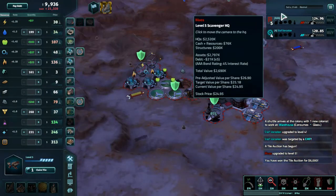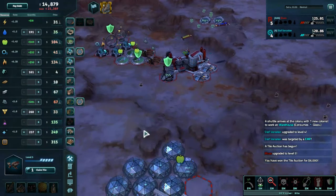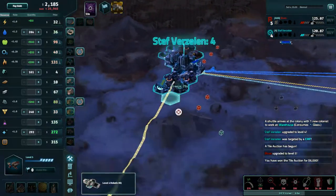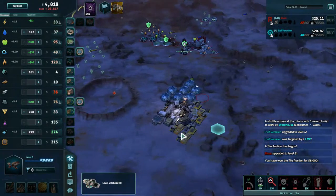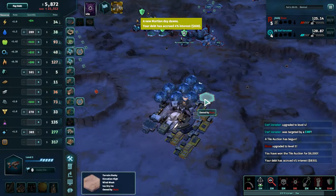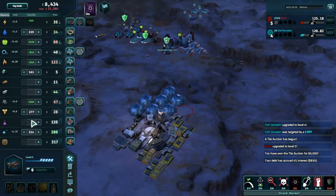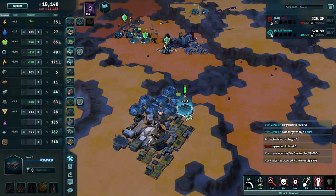I don't know what I'm really going for with this — let's pick up nanotech. Very simple. It can help us long-term or short-term. I'm continuing to just sit on glass because the colony is doing good work pumping that up. Can I win a tile here? Tile auction just happened apparently — I don't know what I want to do with this tile. There's not much great to do with it.